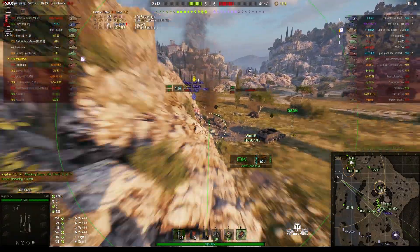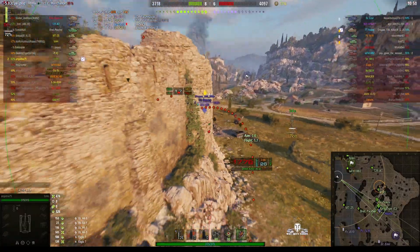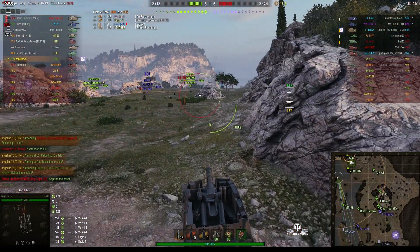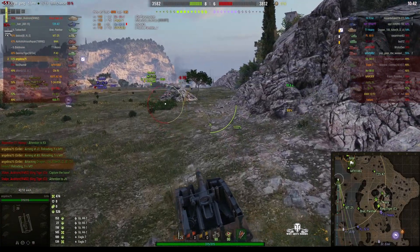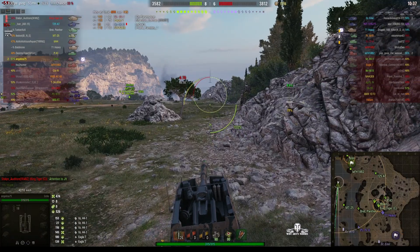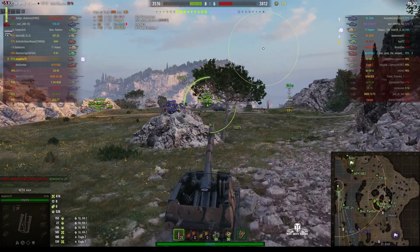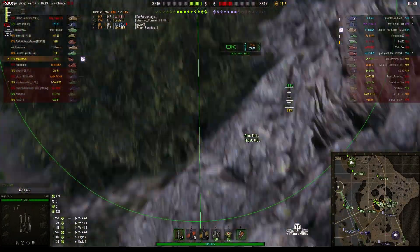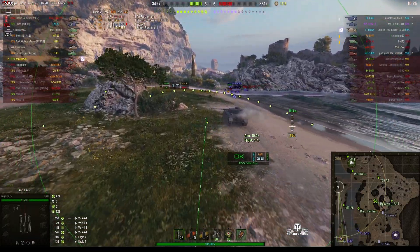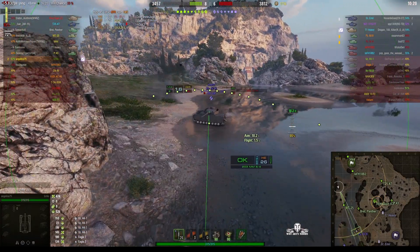She's now got a T1 Heavy in her sights, though that one hit the sides of the hill. She will need to keep moving, because some arty players on the opposing team may know about the Nigel spot at C1 and may try to counter-battery. It does help to move about a little bit to throw them off — there are plenty of spots around here she can move to.